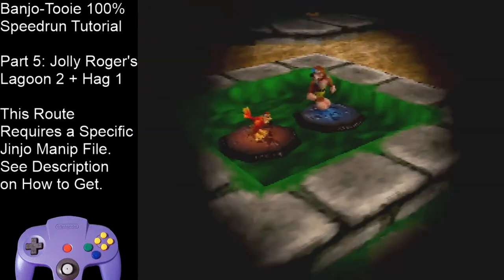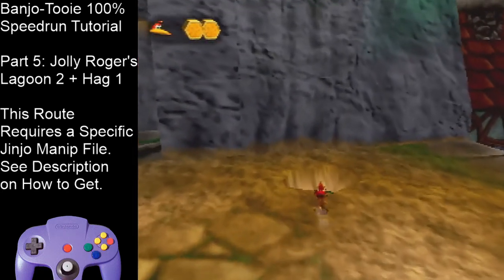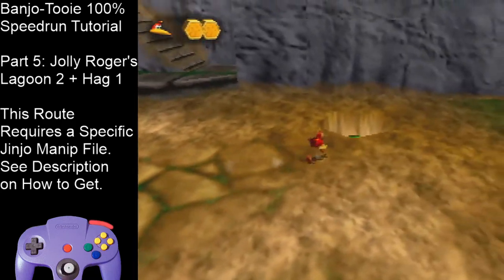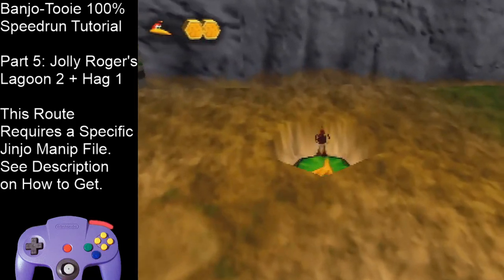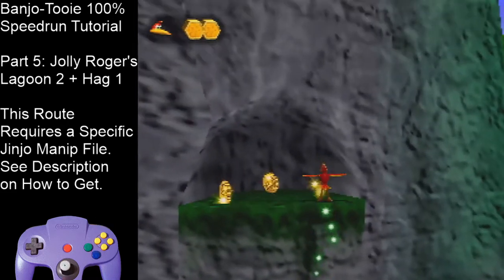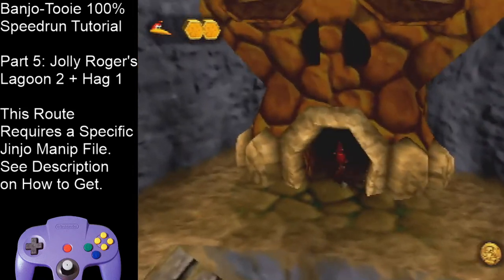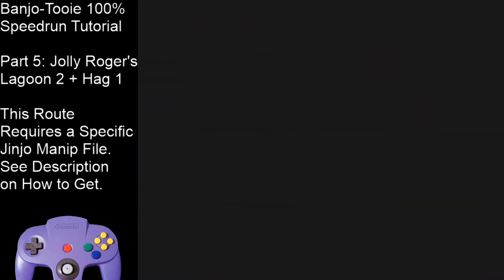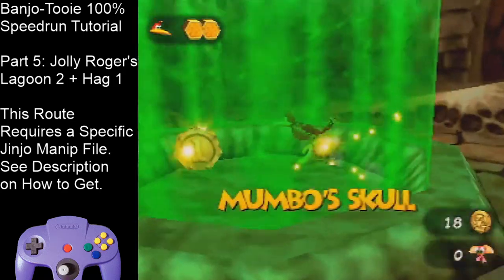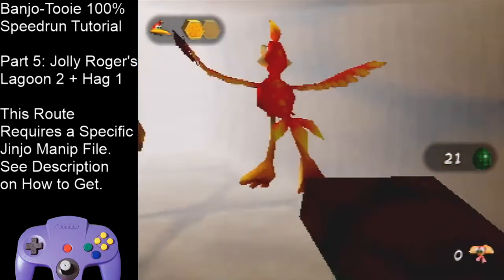Remember that switch — or rather, the little lump in the ground — that we hit earlier? We're going to use this. It will open up a spring pad. Jump here, and once Kazooie springs up, flutter onto this platform to get these 3 doubloons, and jump-flutter over to Mumbo's Skull. Get these 4 doubloons as well.